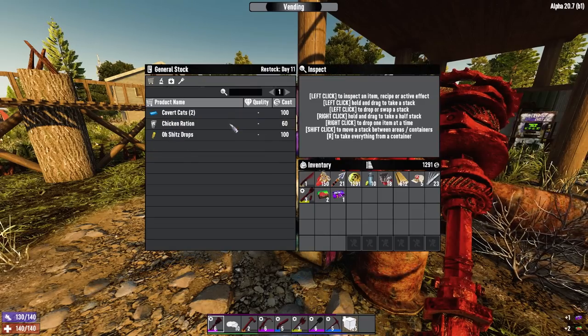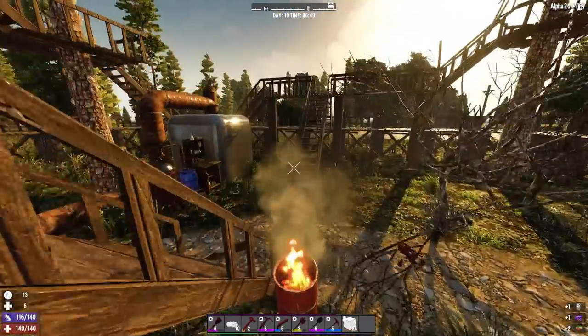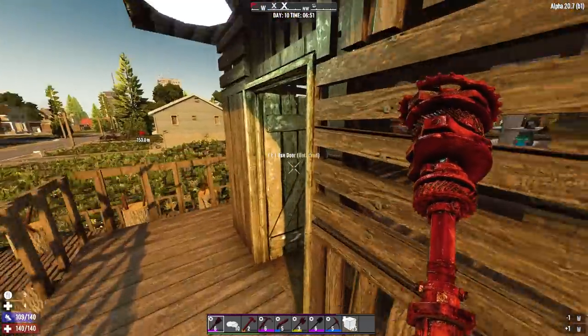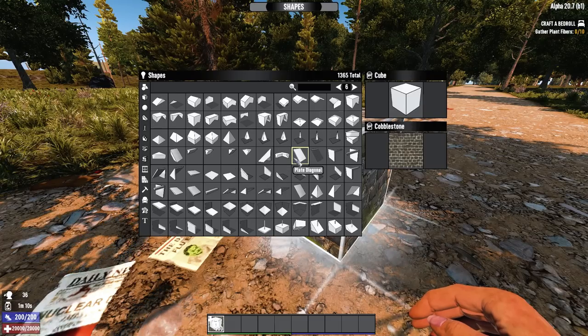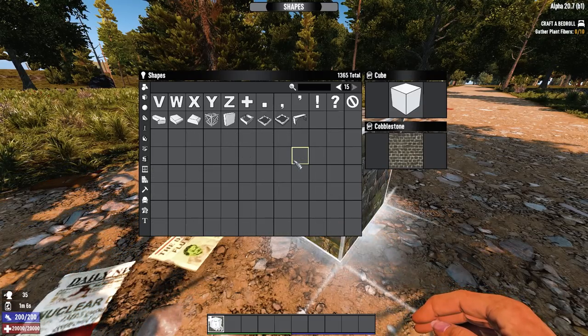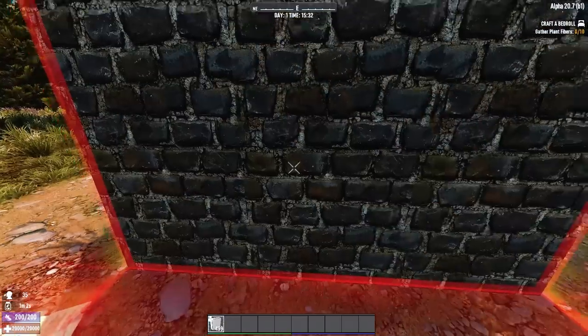As for my favourite alpha, it's probably either Alpha 15 or Alpha 16, back when they had learned-by-doing skills — I really liked that mechanic. As for my favourite mechanic in current 7 Days to Die, it's probably just going to be building. It's pretty much the only good thing about 7 Days to Die in my opinion that you'll really struggle to find in other games.